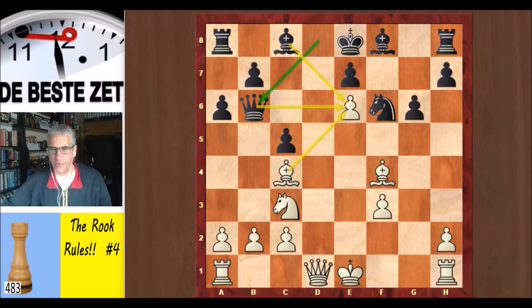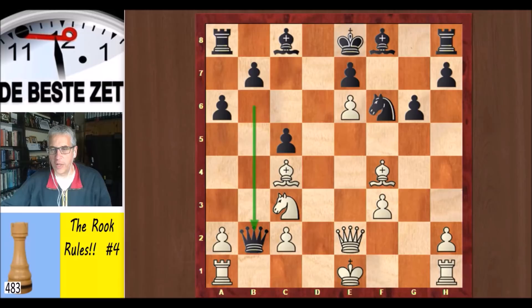Aljochin really has to keep that pawn to maintain his advantage, so he played queen e2 — the pawn is now protected twice. Queen takes b2. There is this saying in chess: never take on b2, not even if it's a good move. And in this case it is not a good move, but there's only one refutation and Levenfisch must have missed it — it's not very obvious. The only winning move for white is now knight b5. The big threat is knight c7.